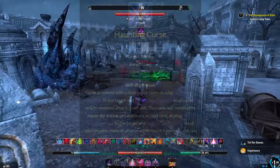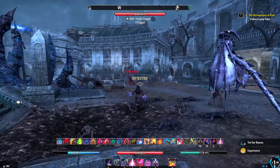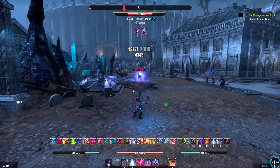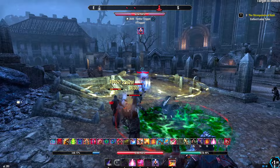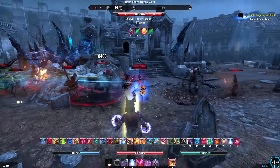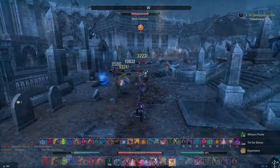The Haunting Curse, if you do not know, is a delayed burst that will do some damage after 3.5 seconds — quite a fair bit — and then the second burst is about eight seconds later. So it is important to keep a look out on the timing for when the Haunting Curse is going to go off, and then synchronize that with your spammables and your other hard-hitting skills.